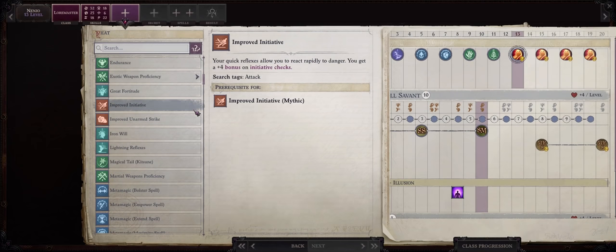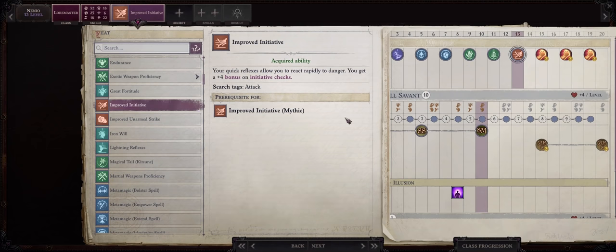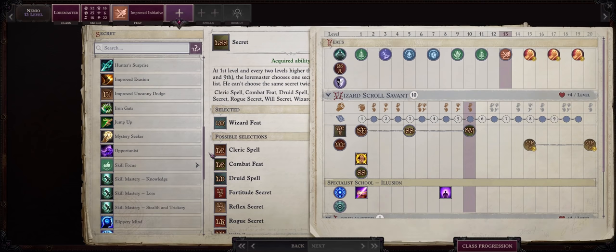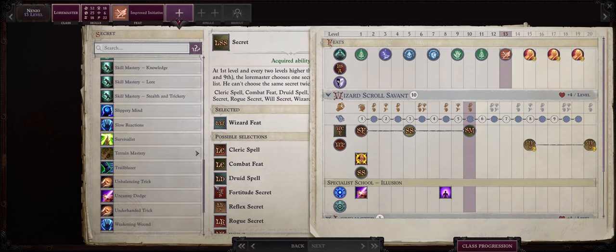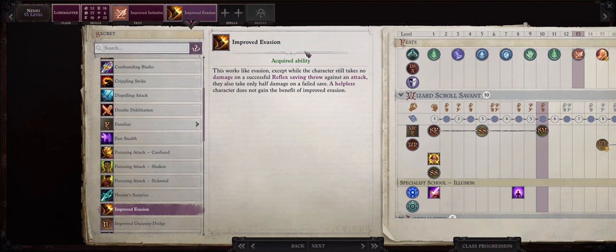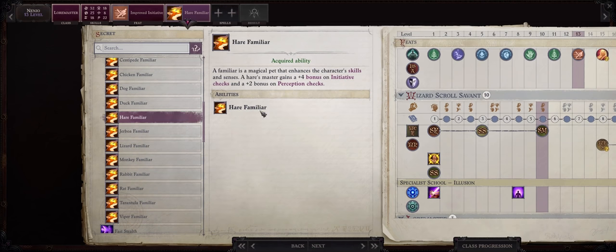For our level 13 feat I would go with improved initiative. The faster she can act, the faster we can either debuff the enemy or outright instantly kill them. At level 13 we also get another lore master bonus feat, and this is when I pick rogue's secret — and then you have a few different choices. My favorite one here is improved evasion, because with this feat Nanyo will always take at the very least half damage from enemy spells that target reflex. So even if Nanyo fails her saving throw she will still take half damage only. Besides that, you can also pick familiar and then the hair familiar to increase Nanyo's initiative even higher.